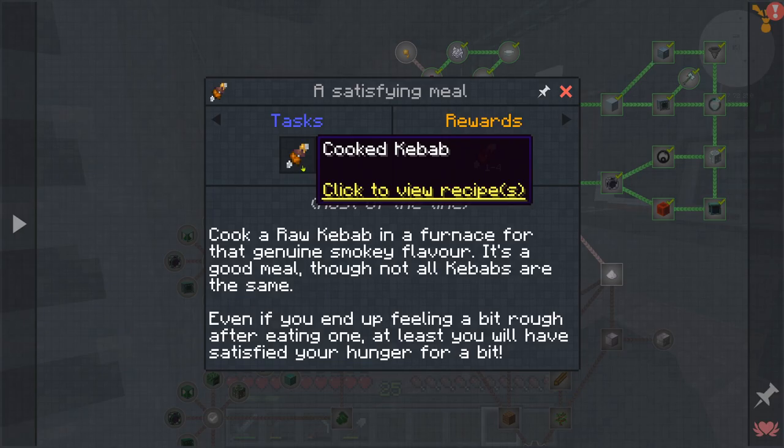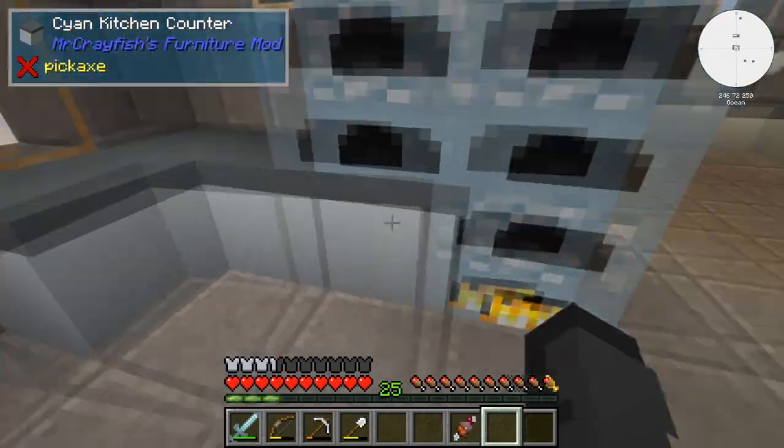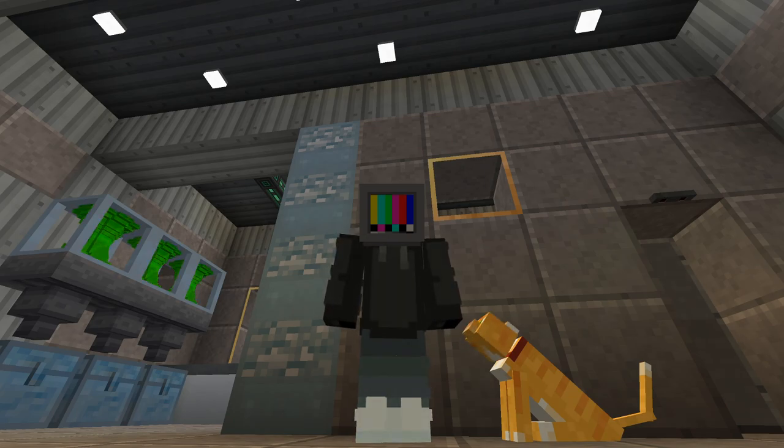What else? We need to cook the kebab - now we'll have a cooked kebab - boom. I think now is a good time to wrap up this episode, now that we've figured out how to make a better source of food. Knuckle and I want to say thank you for watching, have fun and peace!